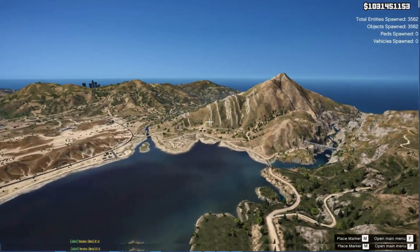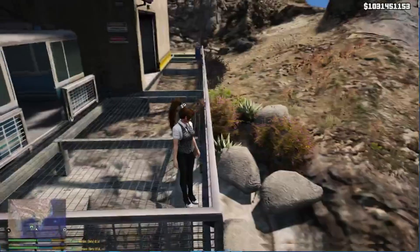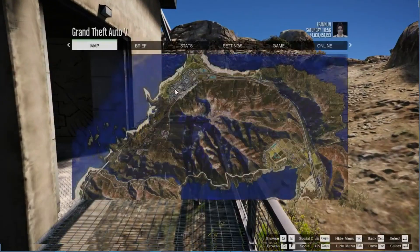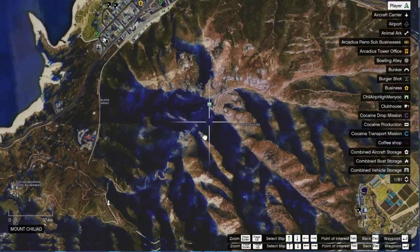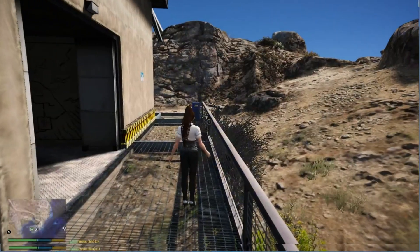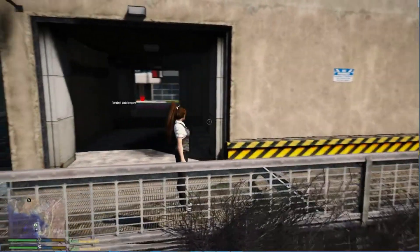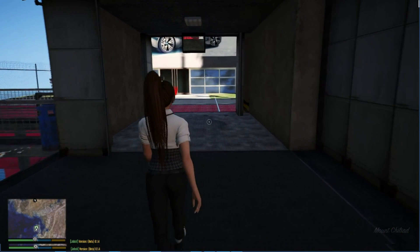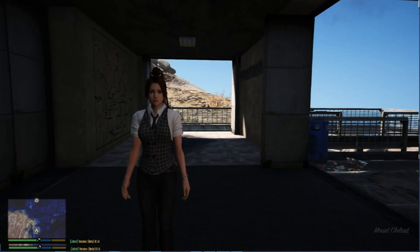We are here with Mia and I'm going to showcase you guys the new airport in Mount Chiliad. As you guys can see we are in Mount Chiliad over here, this is where we are on the map. We're going to go showcase you the new airport, so let me introduce you to Mia - she's a wonderful lady.